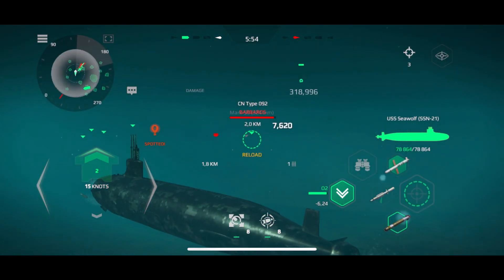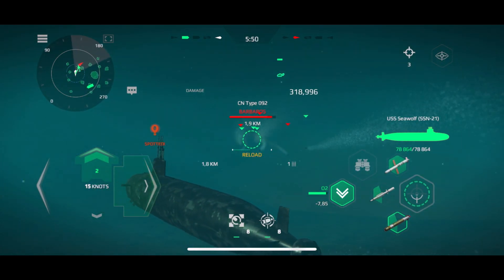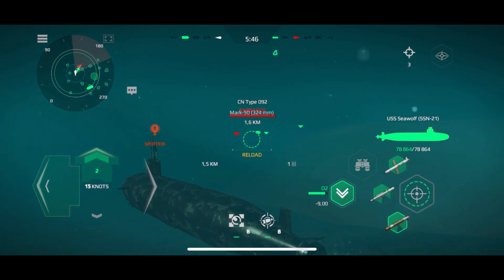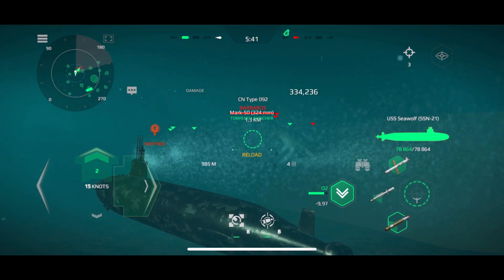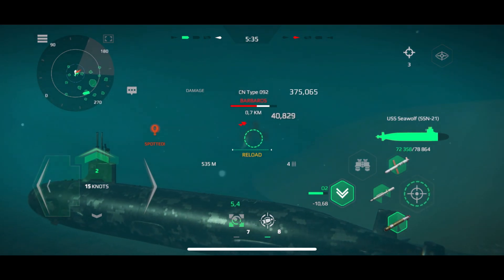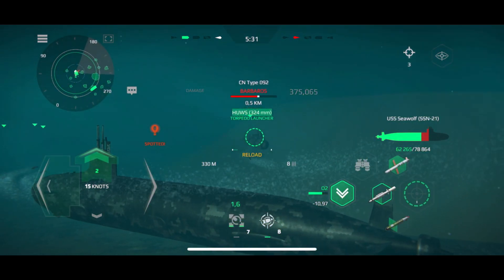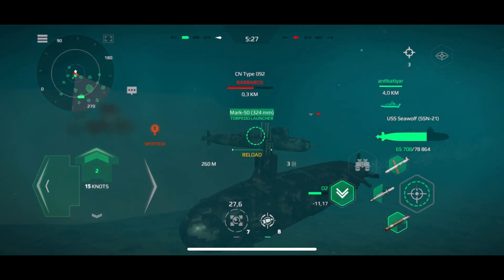Player is ready. Right full alert. Left full alert. Torpedo tubes open. Get ready for engaging. Make ready the torpedo tubes. Front side turn. Left turn. Take course 070. Torpedoes in the water.